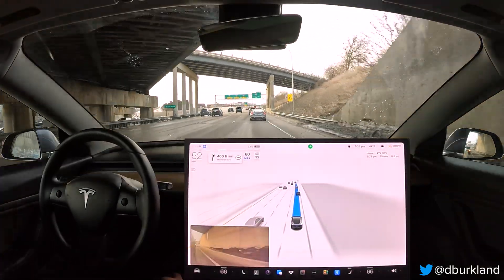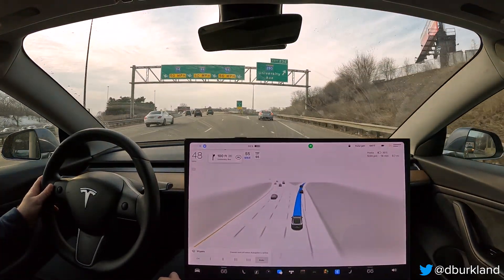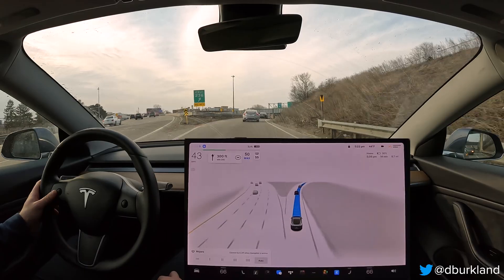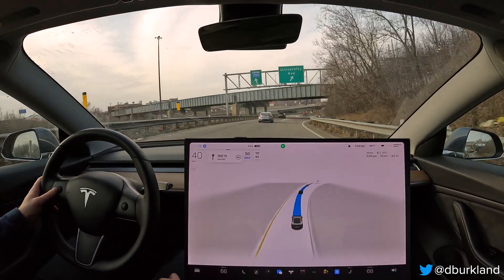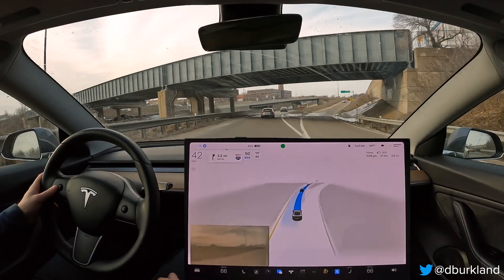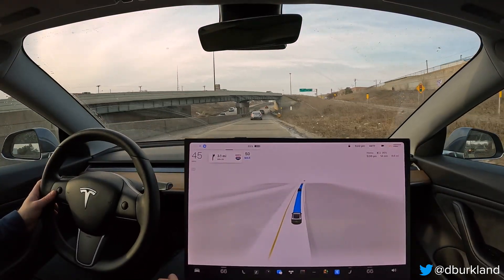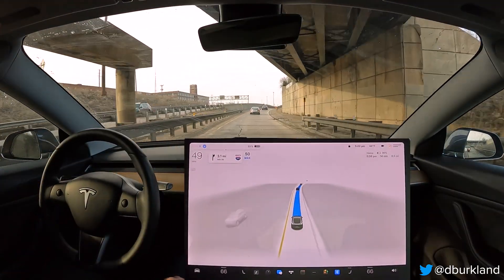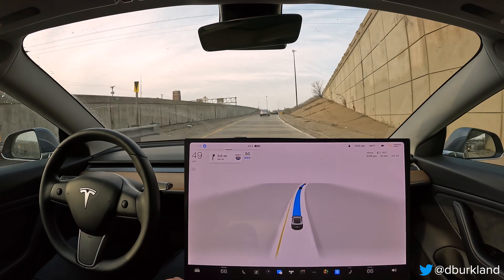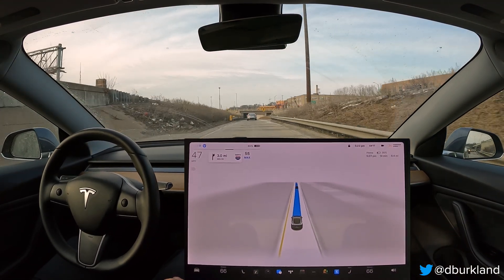We're just exiting I-94 West right now, and this should be another strong spot for FSD Beta here. It stays to the right — it's kind of a bit of a blind curve — and then it moves over to the left, just like a good human driver would to handle that. That behavior continues to be there with every single drive I do through this area with 11.3.1 and .2 as well.